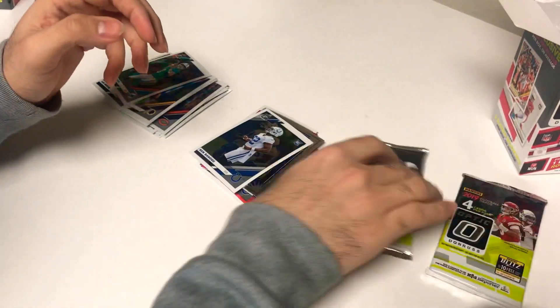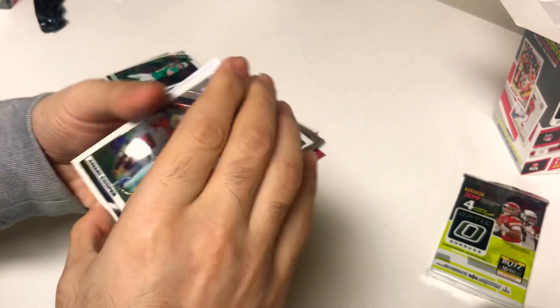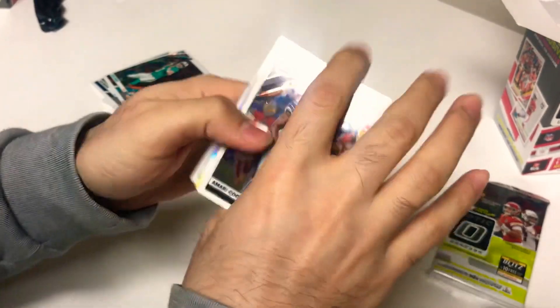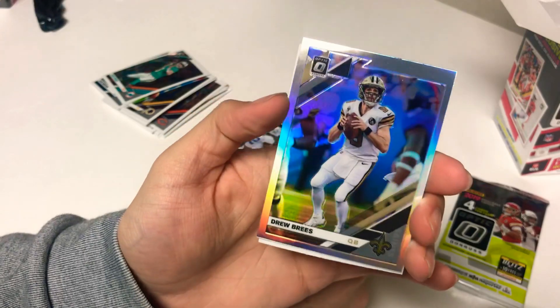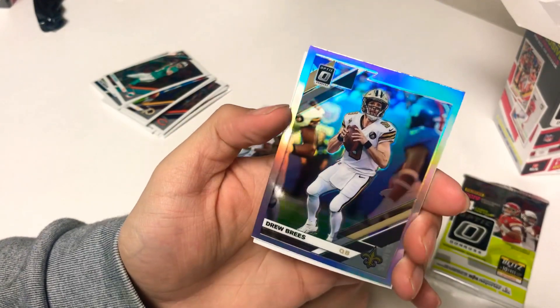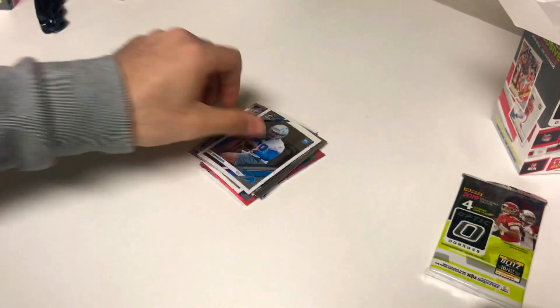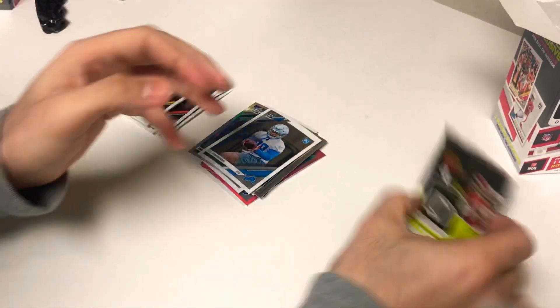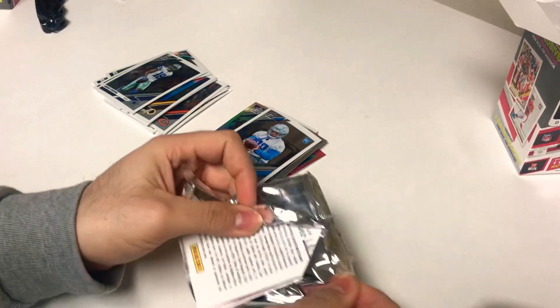And a Ben Bandegao rookie card. Two more packs to go, last one has the mem card. Amari Cooper base, George Kittle base, and there's a Drew Brees silver — nice looking, you see that refractor action, looks pretty good. And a Ty Johnson rookie card. The inserts are real nice — the pinks, the silvers — small number of rookies, no one outstanding but not too bad.